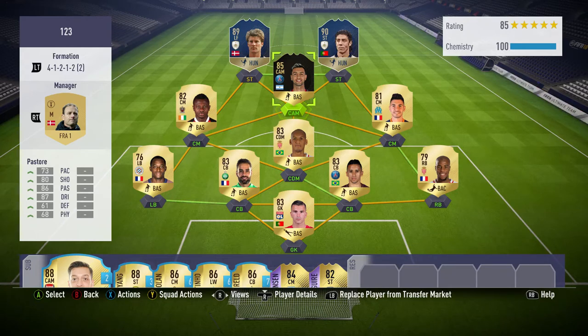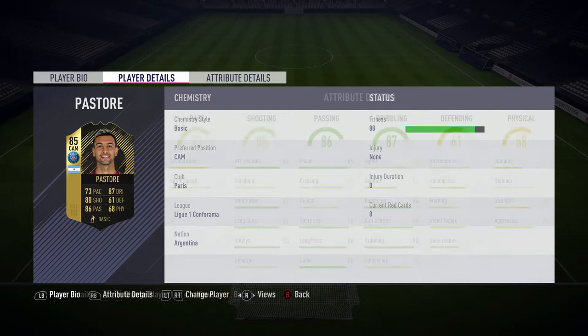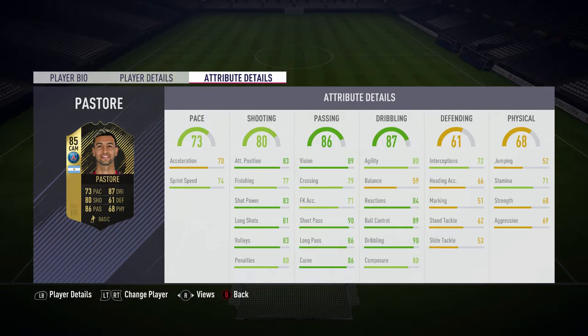In today's video I'm reviewing the new 85-rated inform Pastore. He's got 73 pace, 87 dribbling, 80 shooting, 86 passing, 68 physical, and 61 defending. All round a pretty good card. His pace stats aren't great but his shooting stats are pretty decent, nearly all 80 apart from 77 finishing.